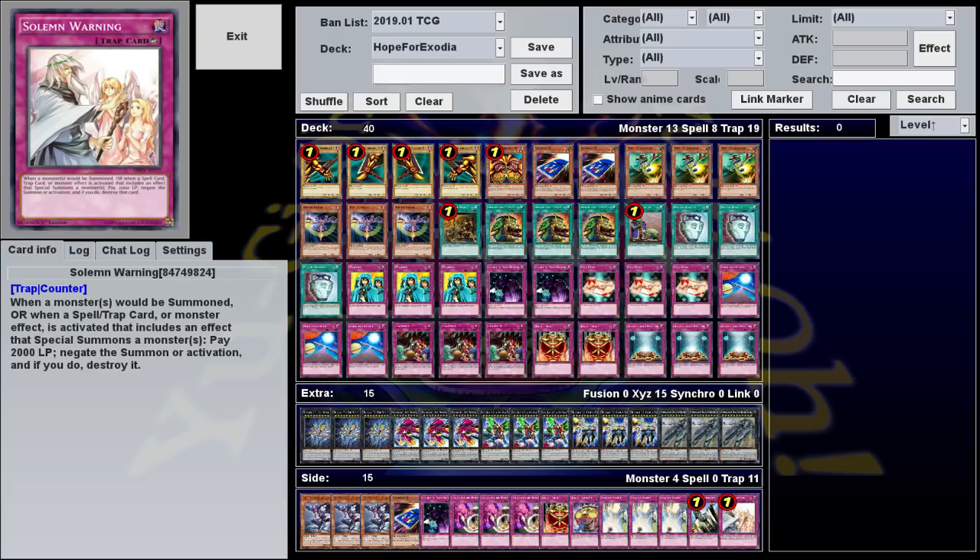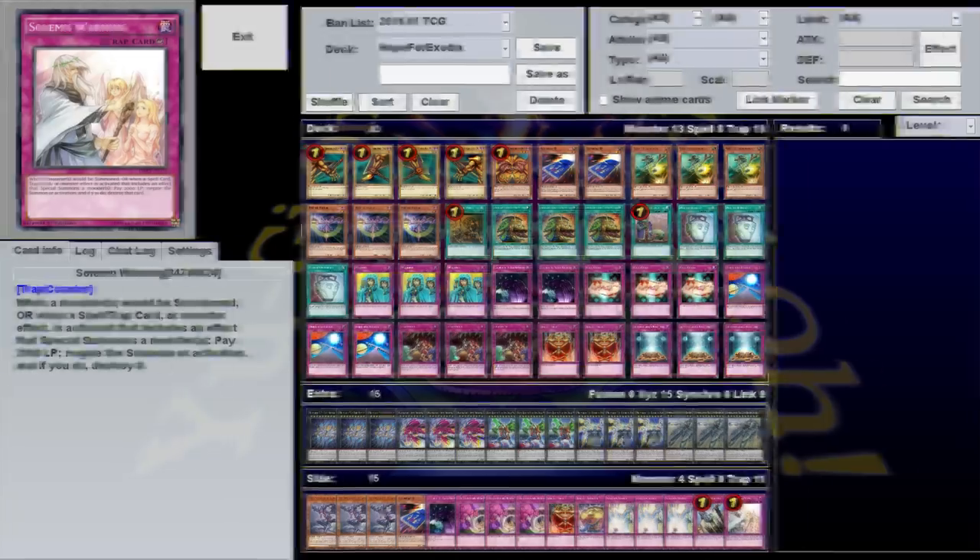As for why I consider this a dumb deck — just look at it. It's draw Exodia. It's one step away from Chain Burn. There's no real interaction with your opponent, no real strategy to playing it, and whether or not you win is often just up to the luck of the draw. If I played this on What a Deck, I'd run out of stuff to say after the first duel, and if you played this in real life, you'd probably get bored of it pretty quickly. But anyway, now that I've talked about how it works, let's show off this thing in action.